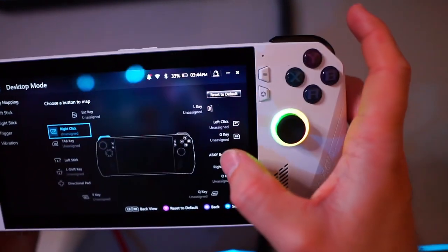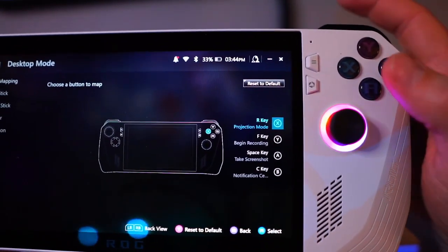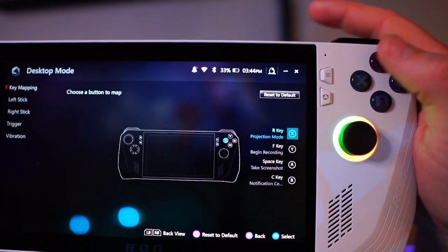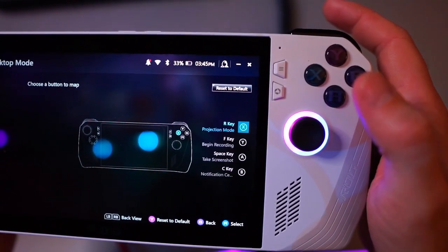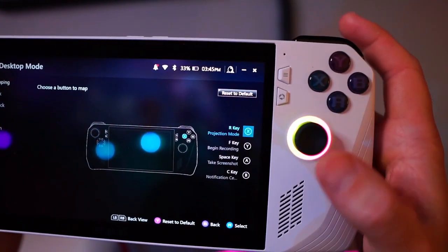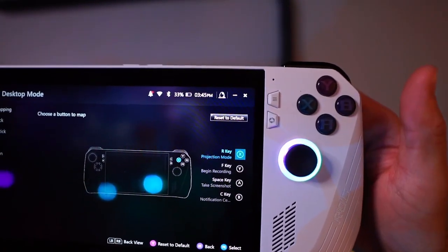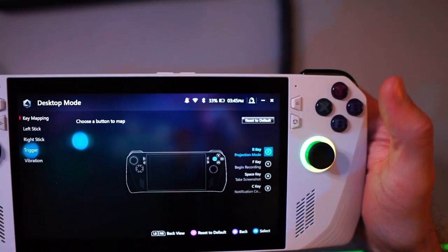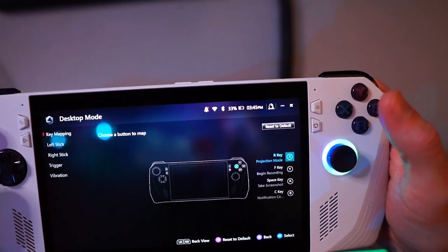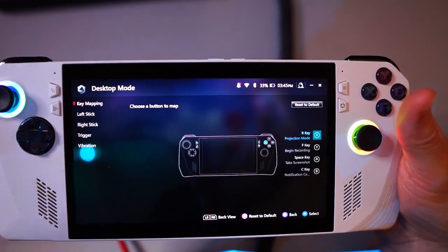For the ABXY buttons: X is the reload F key, Y is for searching something or opening a door, A is Space to jump, and B is C to crouch — or you can hold that in game to go prone. Same with X — if you double tap X you can quick-change mag. You've got three options in the game: hold the button, double tap, or single tap, so you can set all these buttons for a lot of different things.